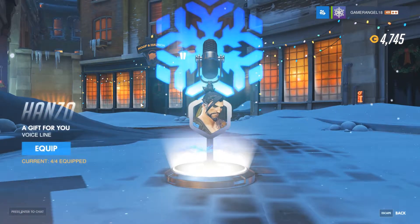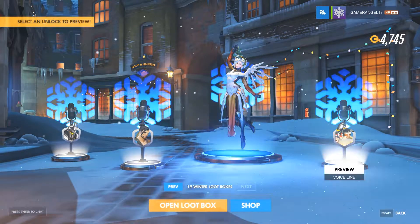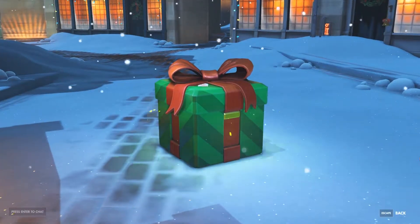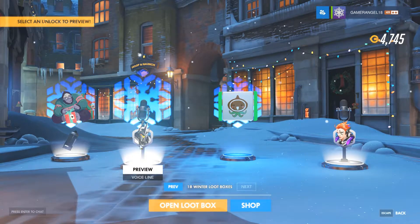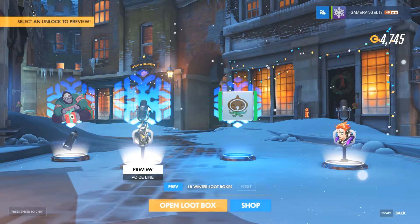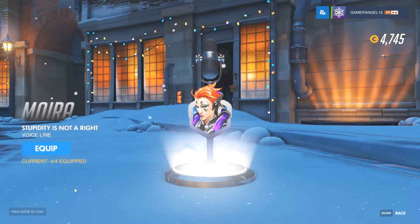Got a voice line for Hanzo — 'Gift for you.' Got the Mercy Mistletoe victory pose, which I waited for last year and missed out on, so I'm pretty happy. A voice line for Torbjorn which is his old one. Second box: a mix of themed and normal stuff. Got the present spray for Winston, a voice line for Reinhardt — 'Like snow from yesteryear.' Got the icon Gingerbread Mary and a voice line for Moira — 'Stupidity is not a right.'